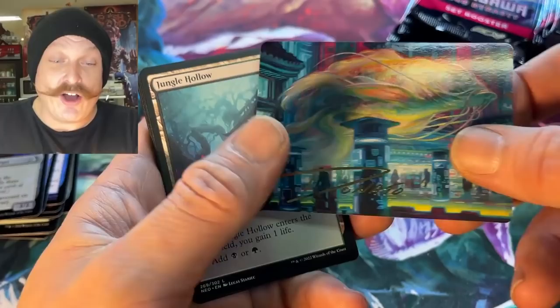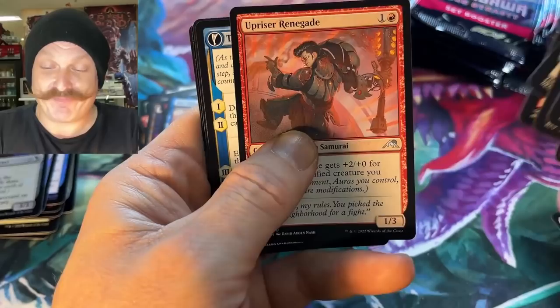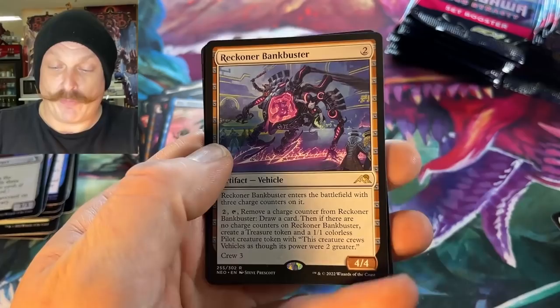Oh, the autograph — Koi again, an autograph Koi. Oh my God — frame it! It's a Donato, Morgan. We pulled a Donato! You recognize his signature. Hats off to Donato — you've done it again. Look at that Koi.